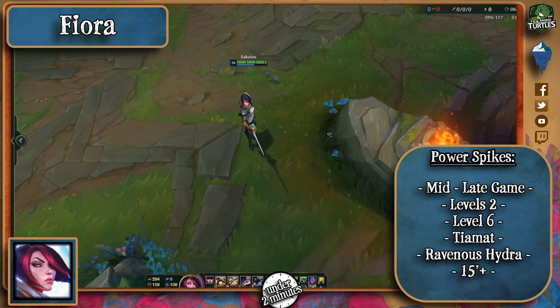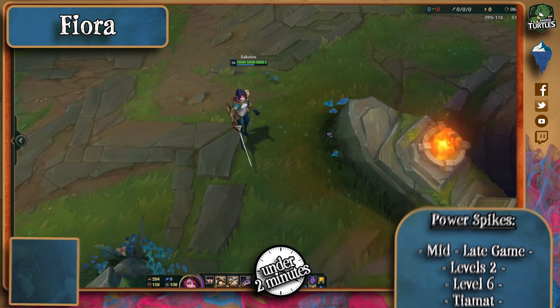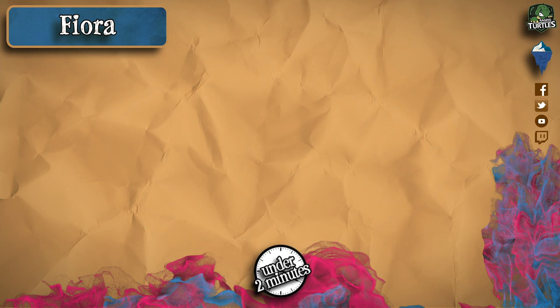Her early is not spectacular, but she'll destroy you if she gets a lead. Late game, she becomes a monster. Thank you for tuning in, good luck in your match, and remember: punish her if she misses a vital after using her Q, wait for her to use a Riposte before using CC and be smart about it, and Thornmail can go a long way in helping you counter her.